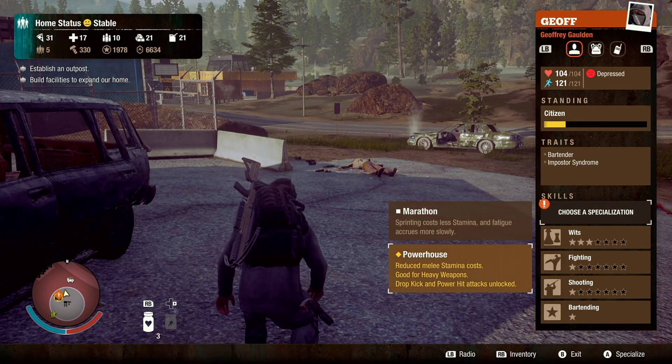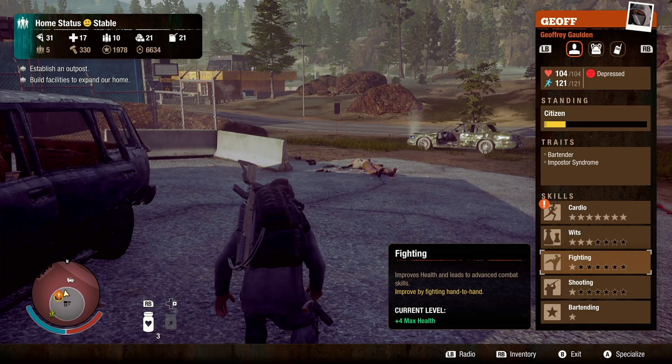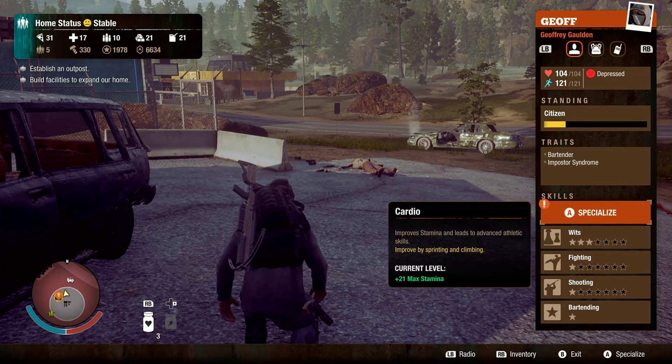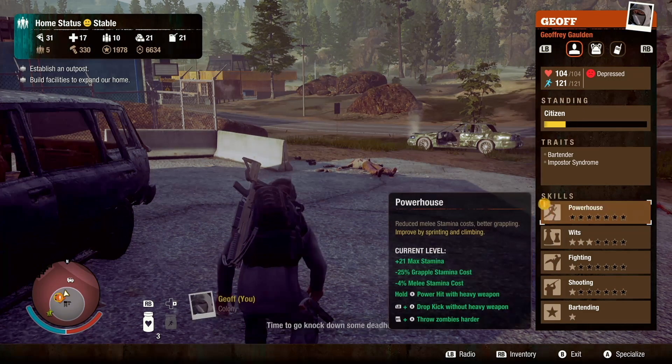His stuff is weak. Maybe we do need to make him fight. I think actually maybe we should make him fight. Should we give him powerhouse or marathon? Let's give him powerhouse.